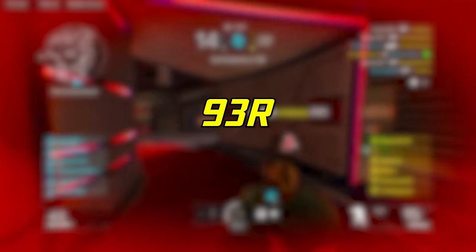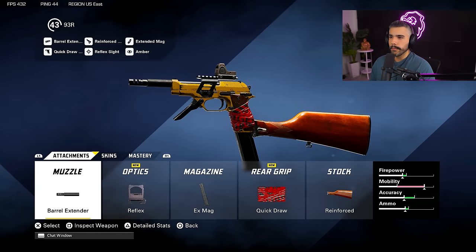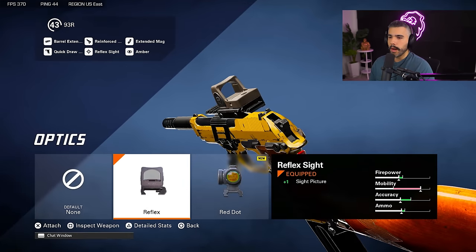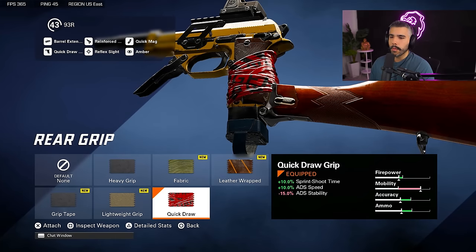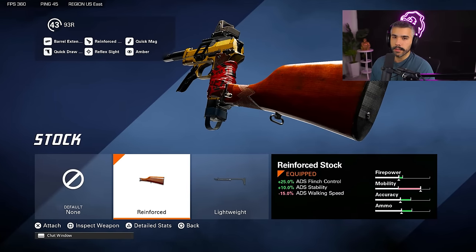Now we're going to be talking about, in my opinion, the best secondary — the 93R, which is like a burst pistol. For this we're going to be rocking the muzzle barrel extender for damage range at short and medium range. We're going to be rocking the reflex sight because it looks easier to shoot and trace. Extended mags if you want extra ammo — if you feel like you don't need it, you can run quick mags. We're going to be rocking the quick draw grip for sprint-to-shoot time and ADS speed, and the reinforced stock.